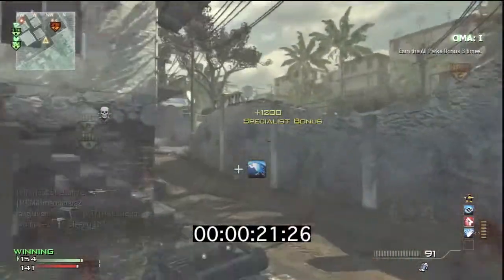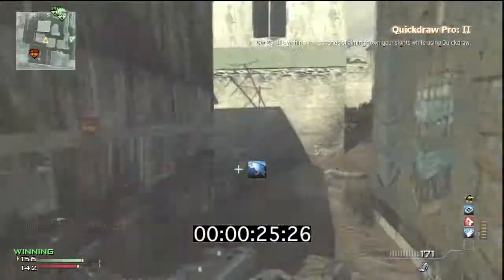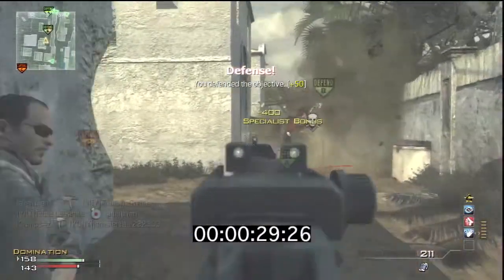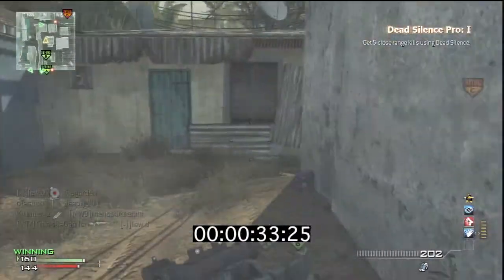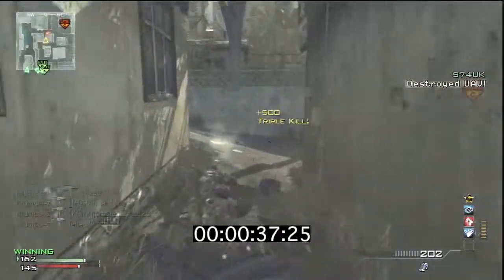On to the video — so this is the fastest MOAB on Mission so far. The main thing I do in this video is just keep them at C, and the reason I do this is because if I keep them all spawning at B, it will stop the spawns flipping, and therefore enable me to get the quickest MOAB possible.